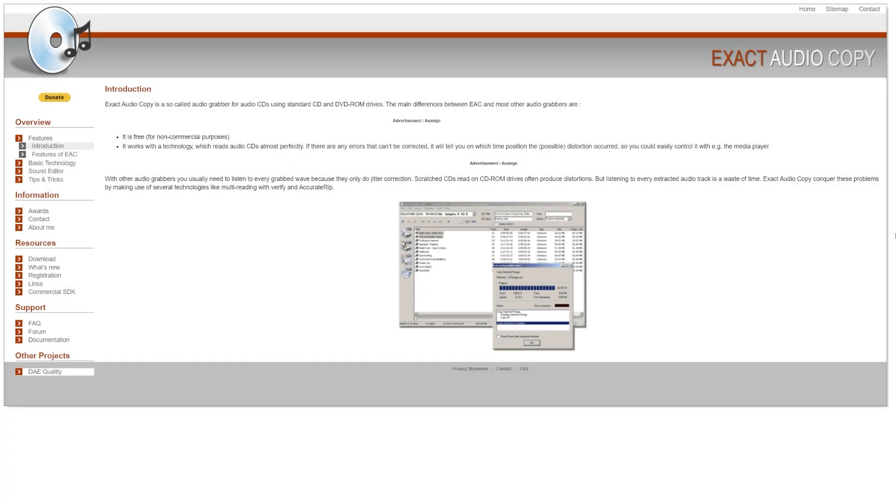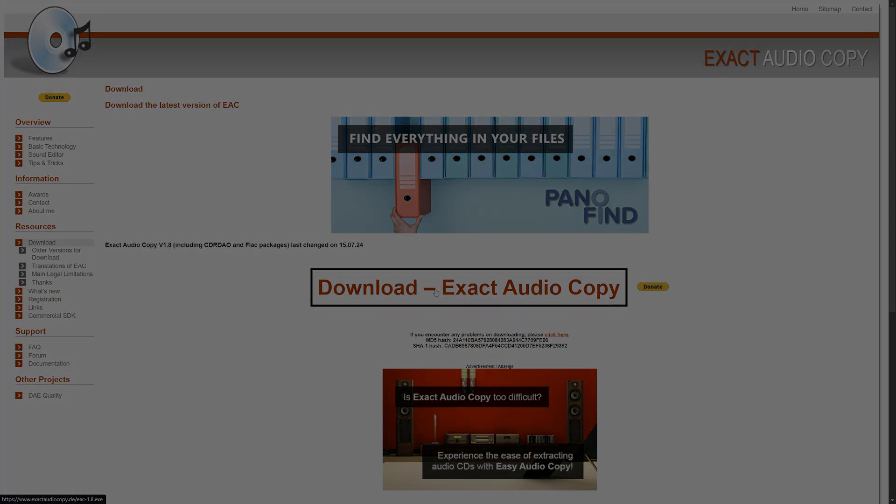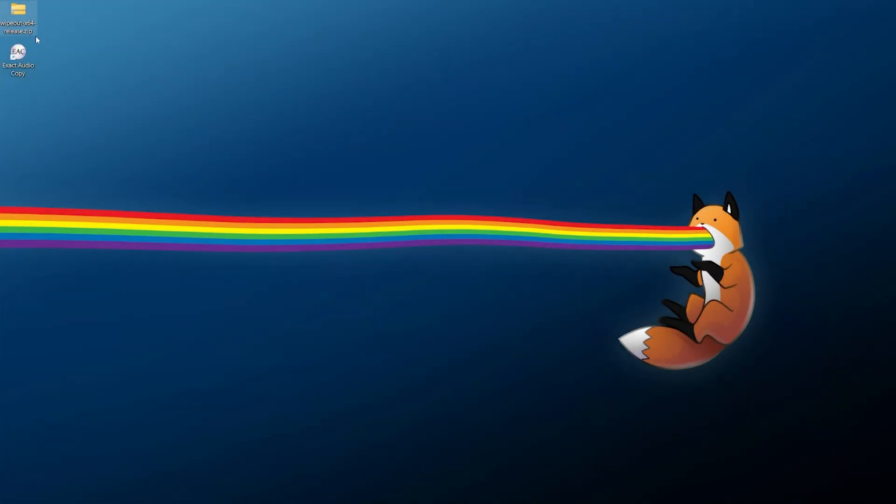This next step is optional but important if you want to retain the original soundtrack. If you want to do that, I would suggest ripping it using Exact Audio Copy. You can come over to the page linked down below in the description, download the latest build - it's going to be an executable file which you can download and install like any other application. Once you have your downloads you should have the wipeout_x64_release archive file and Exact Audio Copy.